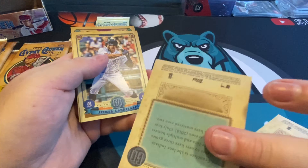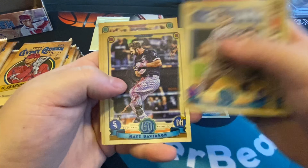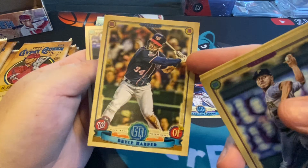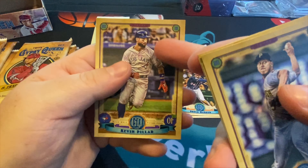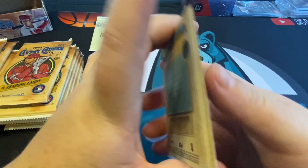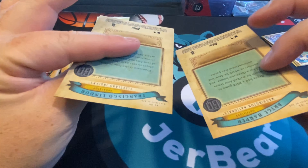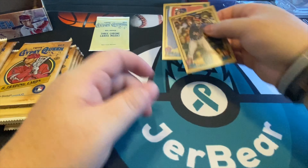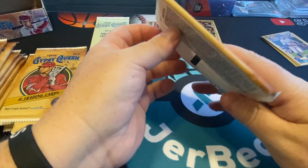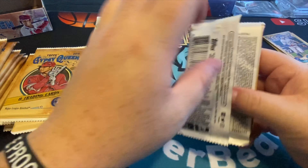There's a nice Frankie Lindor, and the card stock feels good. A lot of these new cards are feeling really flimsy. There's Trevor Bauer, and there's a nice Bryce Harper. I actually like these cards — it looks like it's not a real picture of the player but it is, just some Photoshop magic. The weight feels right. Something about those new lighter cards is throwing me off a little bit.